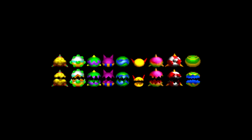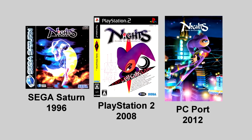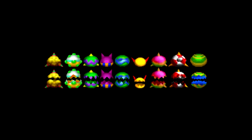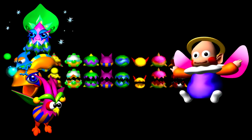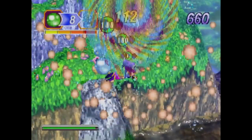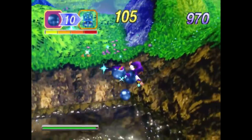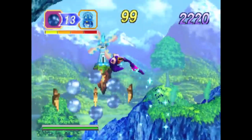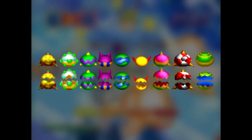A set of unused sprites featuring Nightmarin eggs, both unhatched and hatched, had been discovered in the 2012 PC port of the 2008 remake. It has now been confirmed that these unused enemy eggs originate from the Sega Saturn version. These eggs seem to imply that at one point the minions in each level were going to be able to reproduce independently from the Nightopian creatures. We're unsure why this feature was removed, though it might have been considered inconvenient game design if enemies repopulated a level on their own accord, ruining the cohesive flow of item and enemy placement.